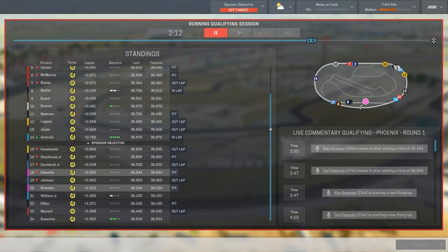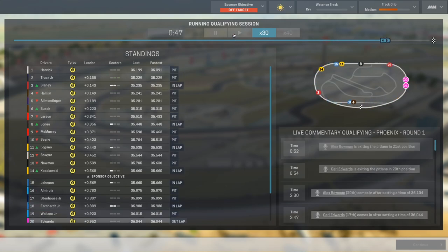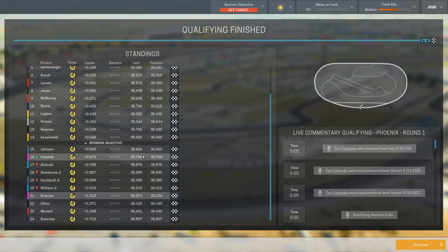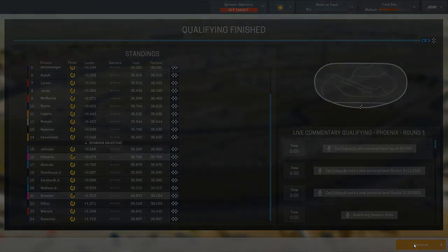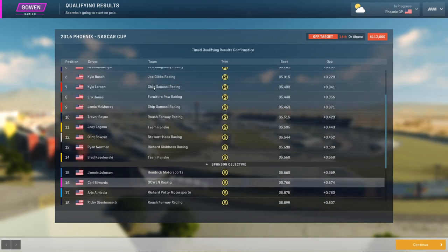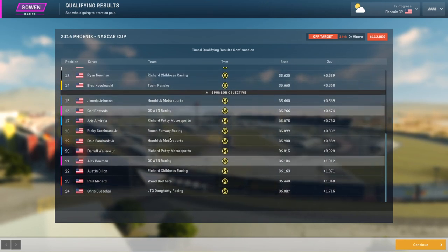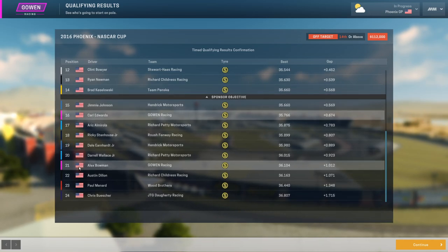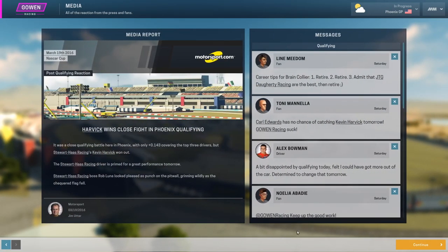Let's pause it. 18th and 20th would be way better, but we're about to see. Edwards popped off with P16 right at the finish — so 16th and 21st in our first qualifying. I think we really nailed the setup. Kevin Harvick on the pole, Martin Truex Jr. in second. Jimmy Johnson down in P15, Dale Earnhardt Jr. in 19th. We got P16 for Carl Edwards and P21 for Alex Bowman. Very happy with that.